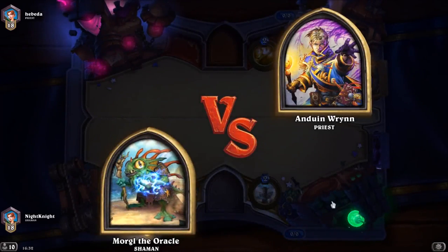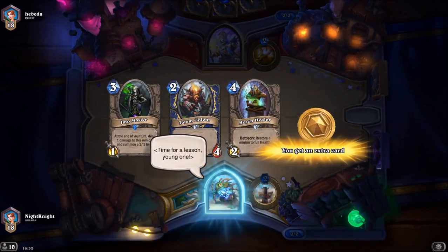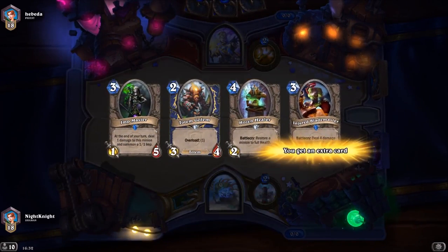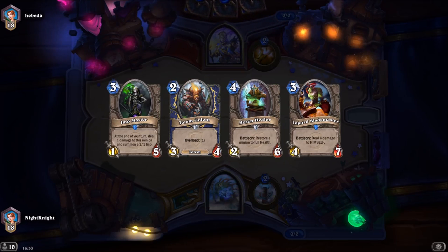We are against a Priest. We have Hozen Healer, Stoneclaw Totem — I think this is a good hand because I can play Totem on turn two, Injured Blademaster on turn three, and Hozen Healer. I want you all to note: if things don't go well, you can play Imp Master instead of Injured Blademaster.